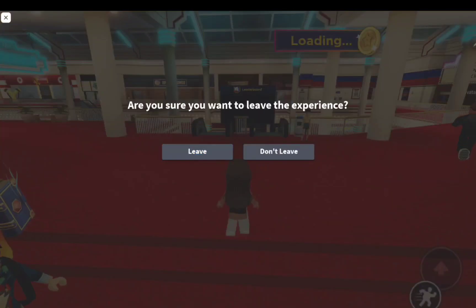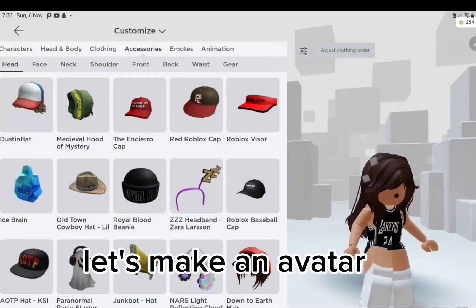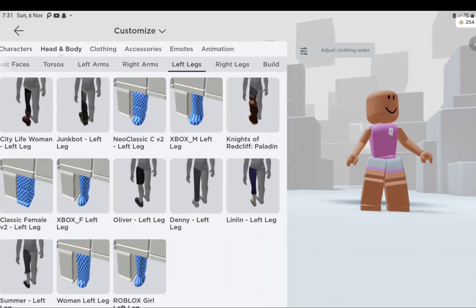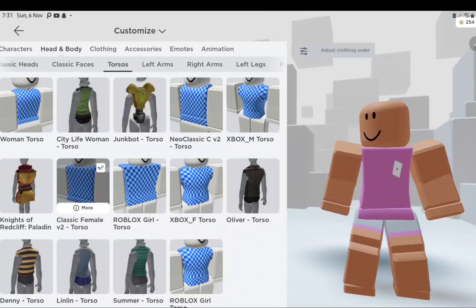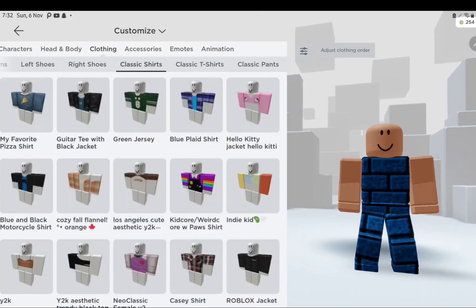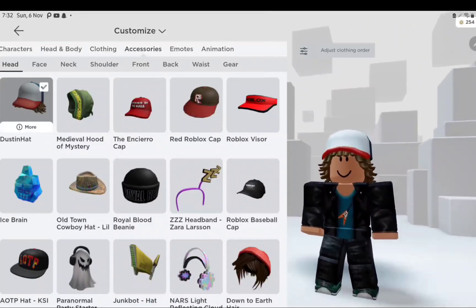Now let's check our inventory. Here it is. Let's make an avatar. Here it is. Results, let's go!